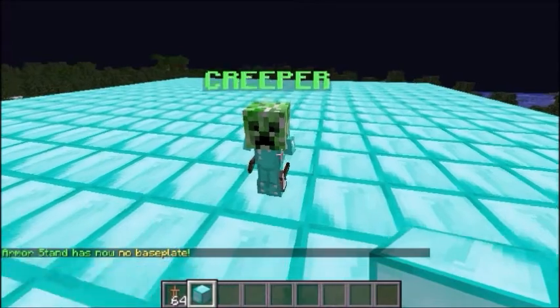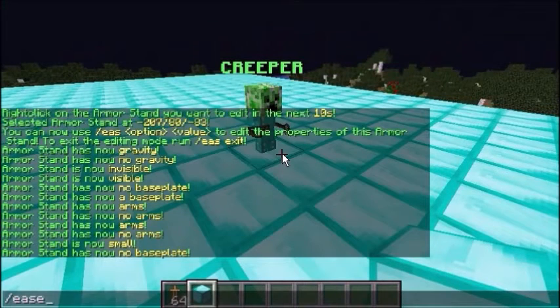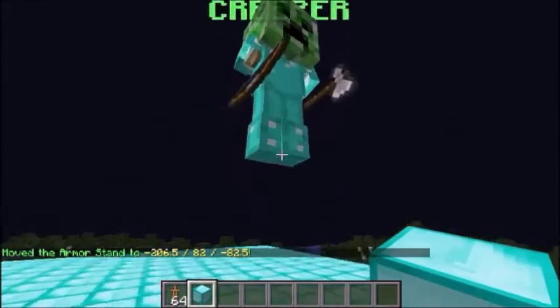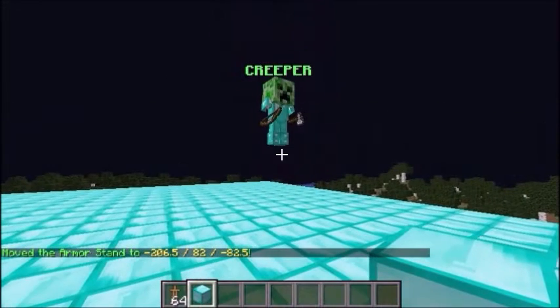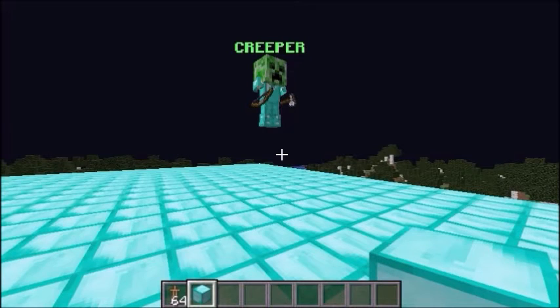If you want to move your Armor Stand to a different location, you can do EAS move. Then you can use the tilde notation to represent the coordinates of the Armor Stand - it's relative to the Armor Stand, not to you as a player. We can move this up by two, and it moves it up two. Note that you can only move the Armor Stand if you're within a 60-block radius of the selected Armor Stand.